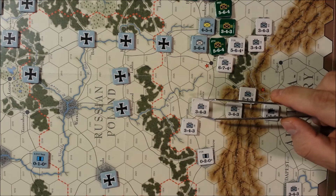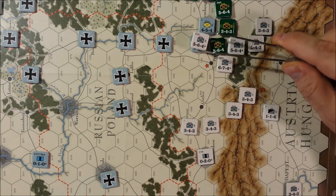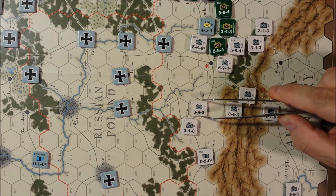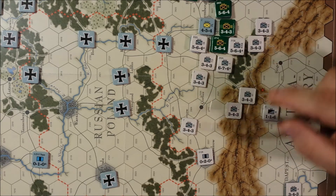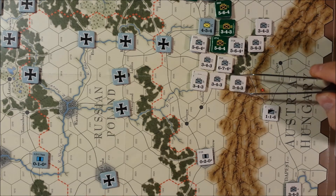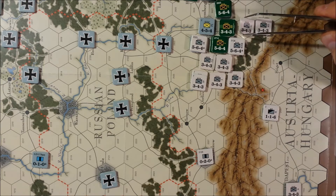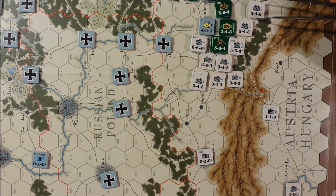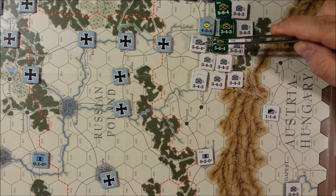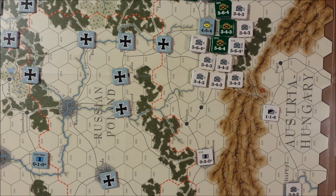The Germans and the Austro-Hungarians cannot coordinate unless they are stacked together, which I might try to orchestrate. I'm going to have to check that before we make the attack. It's fairly dangerous for Austria-Hungary actually, but we're going to hit this stack. I need to make sure we can actually stack two Germans with one Austrian — I believe that is fine, but I'm going to verify it before I make the attack.